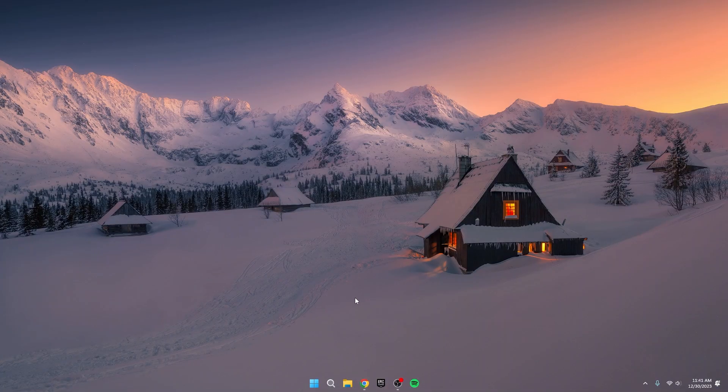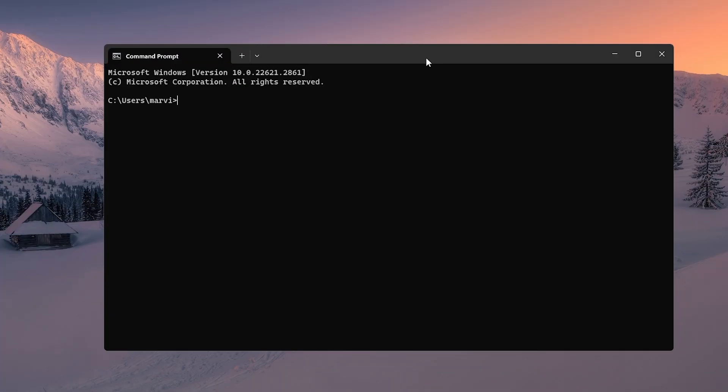First things first, let's check if your disk is in good shape. Hit the Windows key, search for Command Prompt, and open it up. Once it's open, type in CHKDSK followed by a space and the letter of your main drive — usually C for most folks. If it's a different letter, you can find it in My Files; look for the disk with the Windows icon on top. For me it's C, so I type in C colon forward slash F. This command checks for any issues or corruption in your C drive and fixes them if found. Before you do this, close all applications related to your C drive to avoid any software hiccups.